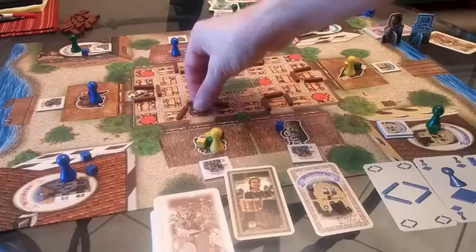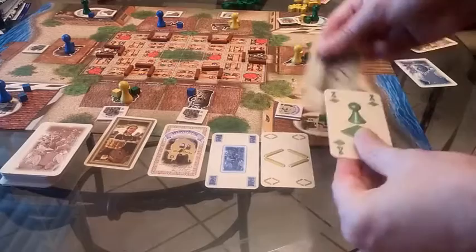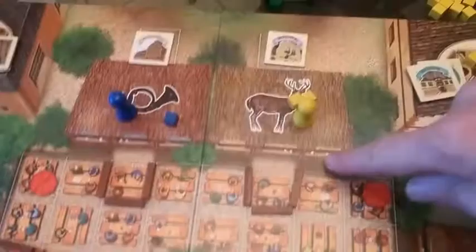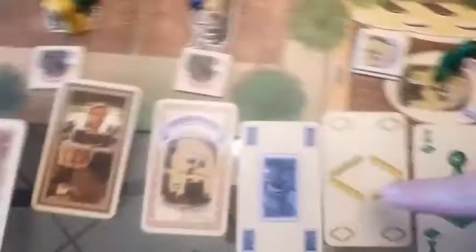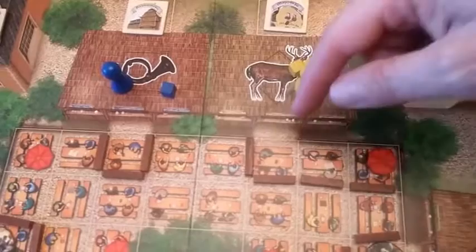Each person reveals their chosen action cards simultaneously. First, expansions are resolved. Yellow wants to expand — since he was the only person to choose the expansion card, he gets to expand twice. If someone else had also chosen it, he'd only expand once. Yellow expands two spaces, taking over that area. At end of round, that earns him $16. His card goes back for reuse.